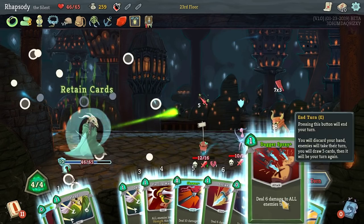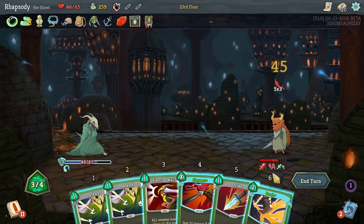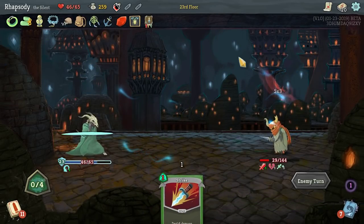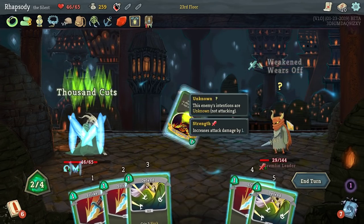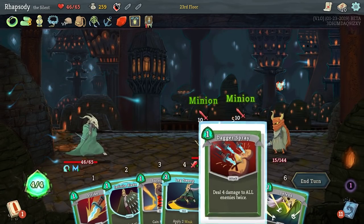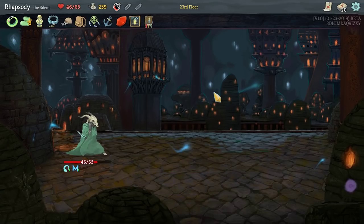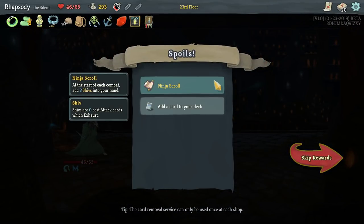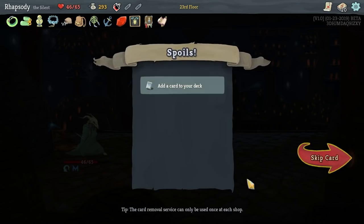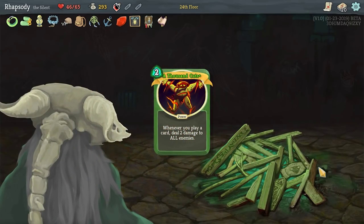We got Well-Laid Plans — at the end of your turn, retain up to one card. Nice, not half bad. I'll use a Dash and a Survivor here, and then I'll retain a Strike. We should be pretty close to this kill really soon. Lovely — goodbye Gremlin Leader. Ninja Scroll — at the start of each combat, add three Shivs into your opening hand. We already have an opening hand of nine cards, so those three Shivs don't go into my opening hand unfortunately. I get one of them and two get discarded. So I'll upgrade Thousand Cuts here.